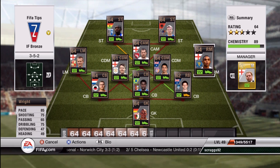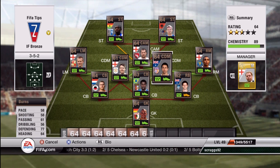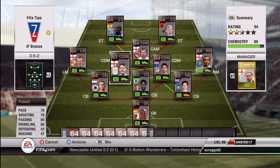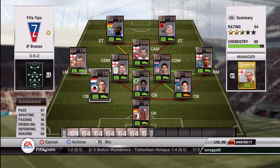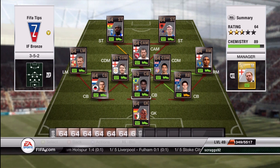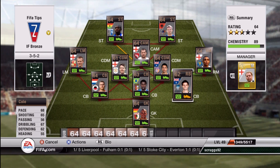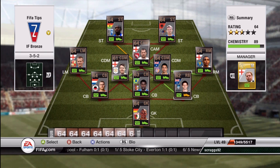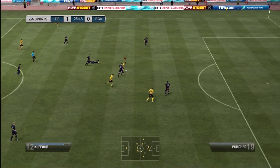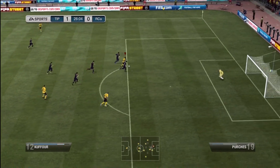The right mid has really good long shots and 85 pace. I got him for over 100,000 coins, so he's pretty expensive. And then Kufour, I also got him for well over 100,000 coins. So this was a pretty expensive squad — probably cost me about 500,000 to 600,000, mostly because of Kufour and Wright, and some other expensive players. But there were some pretty cheap players as well, like the defenders and that CDM — some of them for even under 10,000 coins.